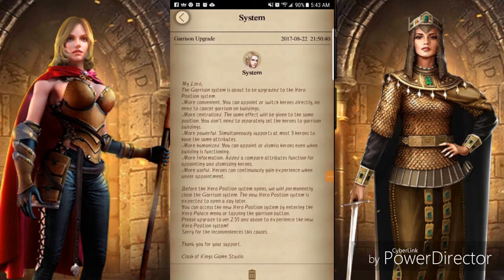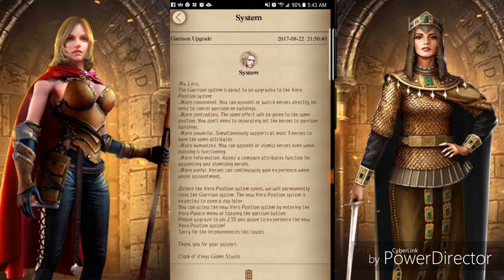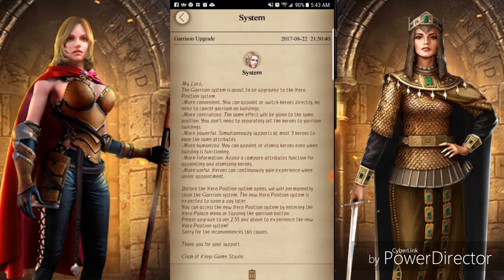Hey everybody, welcome back to Sub Gaming with James. We got the new Garrison system today. The Garrison system is about to be upgraded to the hero position system. More conveniently, you can appoint and switch heroes directly, no need to cancel Garrison on buildings. More centralized - the same effects will be given to the same position, you don't need to separately set heroes to garrison buildings. More powerful - simultaneously support at most three heroes to have the same attributes.